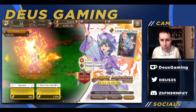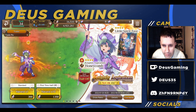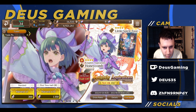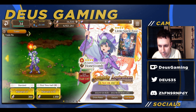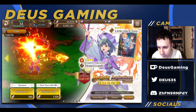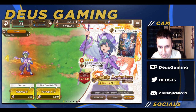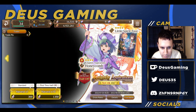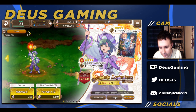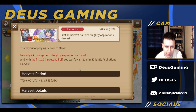Hey, what's going on guys, welcome to another Echo's Mana video. Today we're gonna be reviewing Nightly Aspirations Honeycomb, the four-star honeycomb. We finally have a four-star honeycomb. I'm assuming this guy is actually Echo's Mana original because he's actually in the story and everything like that, so I'm assuming he's an original unit — we're finally getting an original Echo's Mana unit.